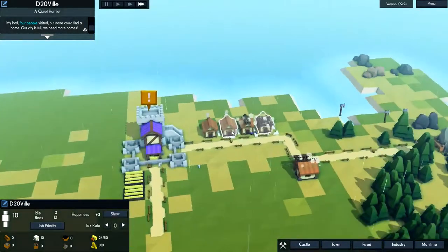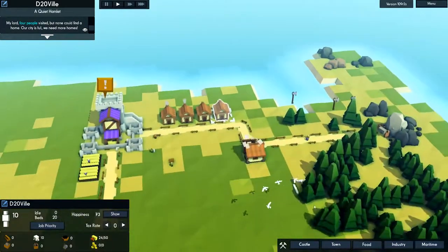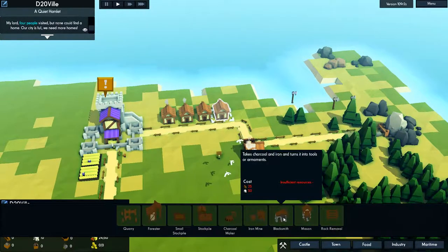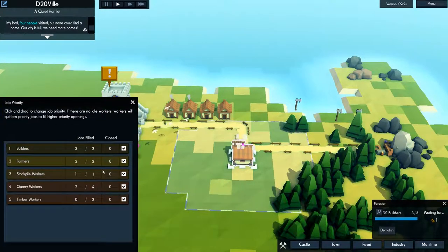You get nicer houses obviously. You're still running on maximum speed, by the way. There are slightly nicer houses. You don't unlock anything as the game goes on — it's just do I have the resources to build that or not. Everything is unlocked right from the start, so there's no end-game content progression.